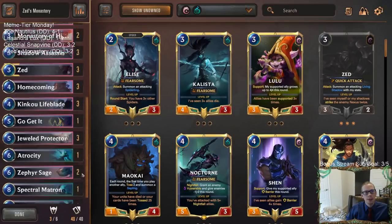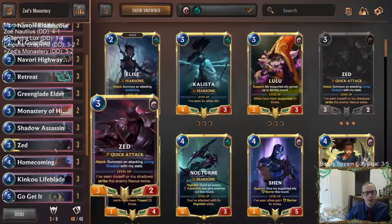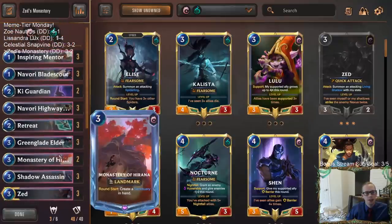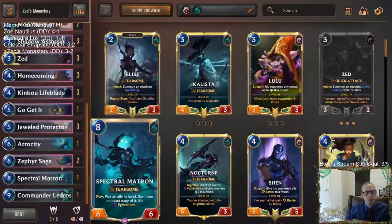Pretty cool deck here with Zed's Monastery. The Matron was really good — I wouldn't mind having more Matrons. Buffing up our stuff and then Matron putting it into play as an Ephemeral Copy was really good, especially with the Blade Scout and Elusive. We didn't draw Monastery any game — played five games, mulliganned everything, and never saw a Monastery. We only saw one Key Guardian — mulliganned it away, and that was the only time we saw it. Pretty weird how we basically never had those key cards.